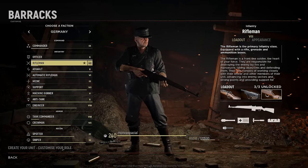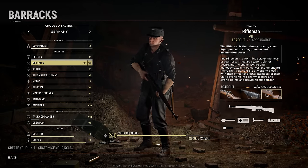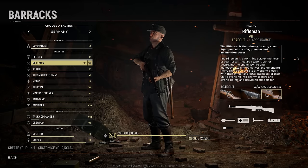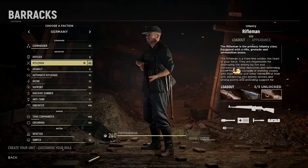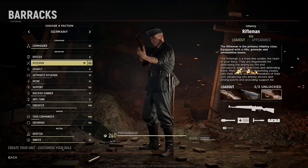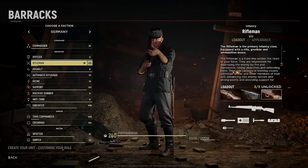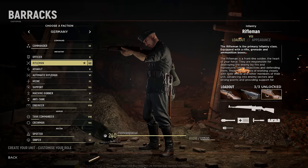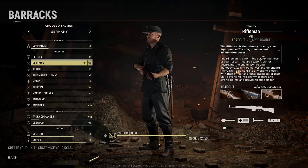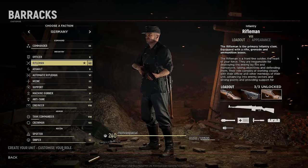Hey guys, Mono here. I think one of the most confusing things for new players jumping into Hell Let Loose is just the sheer amount of different loadouts available. Like, you look at Rifleman, Assault, Automatic Rifleman — why would you go Rifleman if you can go Automatic Rifleman? Isn't Automatic Rifleman better than Rifleman? Well, no, it really isn't.